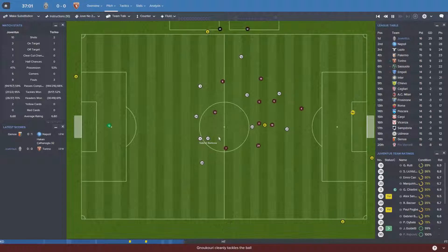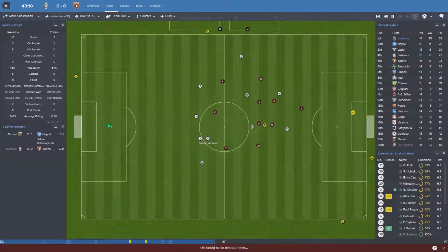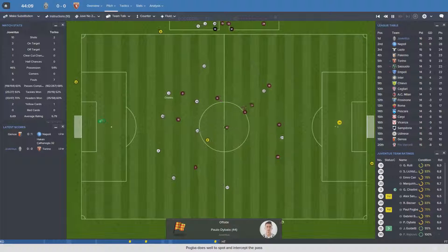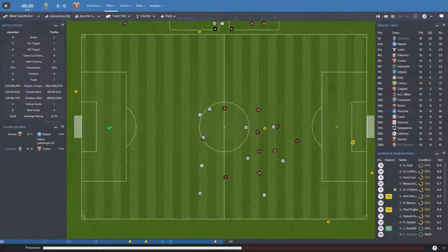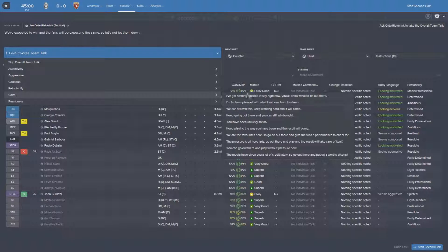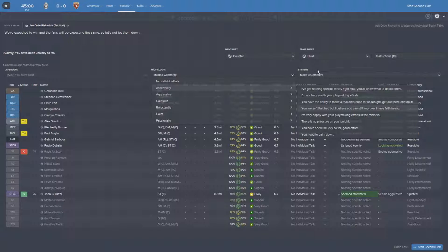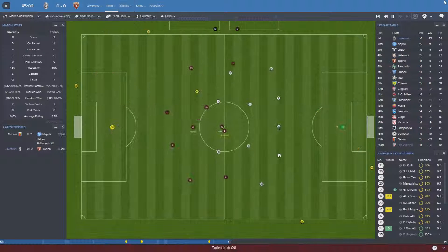Acqua getting a yellow card. Pogba wins that. Chiellini fires it over towards Dybala — great takedown Guidetti. You can see the confidence flowing through him, but he fires just wide of the left-hand post. I'm going to say assertively that we have faith — it's got a few good reactions. Let's get into the second half.